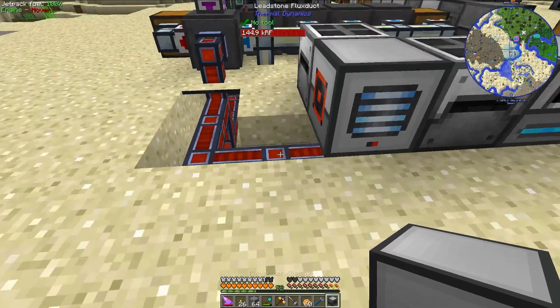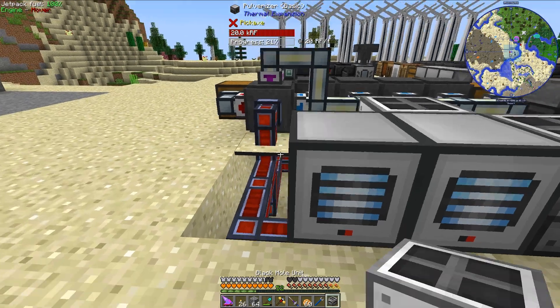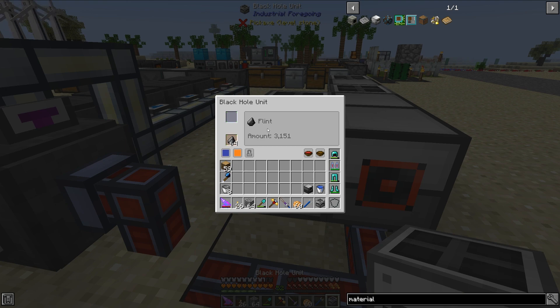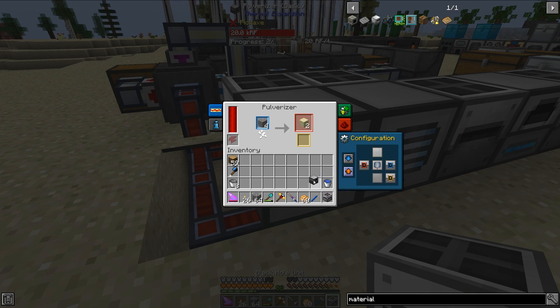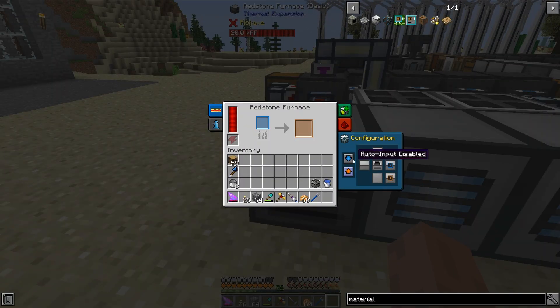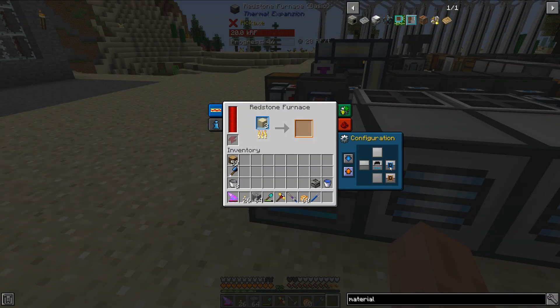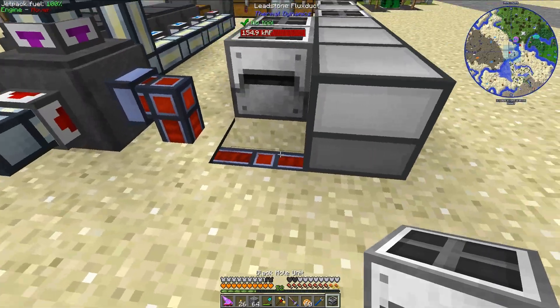The gravel that we're producing I'm going to pulverize one more time with another pulverizer. The input will be from the right, the main output is to the left, and the secondary output is to the back — that secondary output is flint. So I'll put a Black Hole Unit back here that holds flint. Over here we will have our sand, and I'm going to send that sand to a redstone furnace to cook it into glass. It took a moment to start functioning, but it is functioning now. And I have a Black Hole Unit back here that will hold the glass.